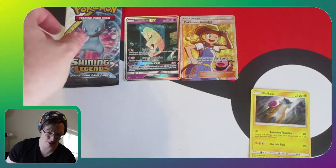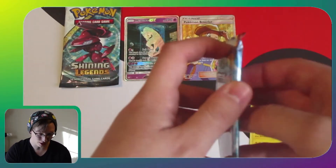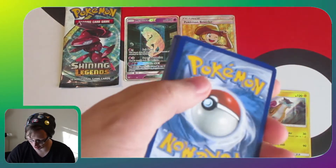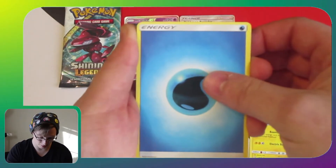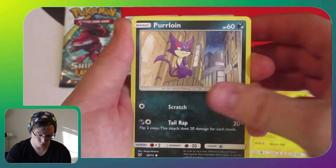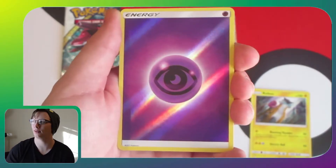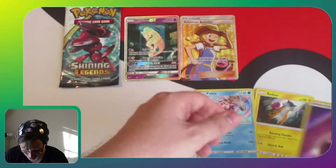Shining Legends was like, 'I'm so sorry for what you got last time — and you still have two packs left!' If you guys could see the look on my wife's face right now, it's super cute. Pack four: Litten, Purrloin, Zorua, Golett, Larvesta — oh my gosh — Reverse Holo Psychic Energy, and Palkia holo! You're going on the bench too, but that was freaking great.